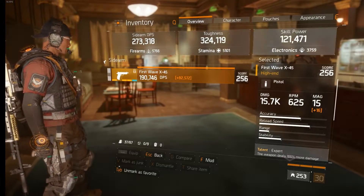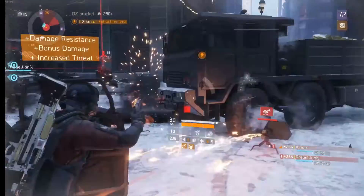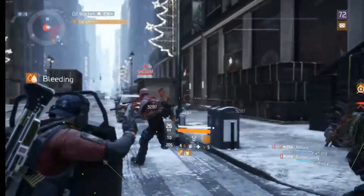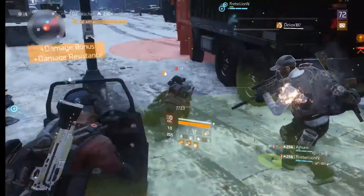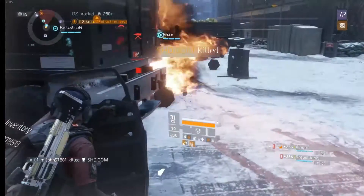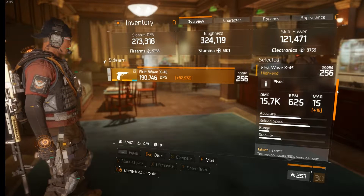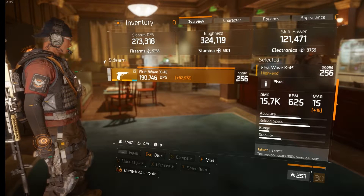I personally like to use the First Wave X45, but this is completely debatable. I've had talks with other people that run shield builds, and they prefer to use other sidearms such as the 9-10-11 because it does more damage per bullet and has a slower firing rate. My reasons for choosing the First Wave X45 is simply because I see my role in a group as support. I'm there to quickly mark my targets, apply some status effects, and run interference so my shield is taking the damage instead of my team. The First Wave X45 is perfect for this because of its insane firing rate of 625, which is up there with automatic weapons, and its native 15-round magazine size.